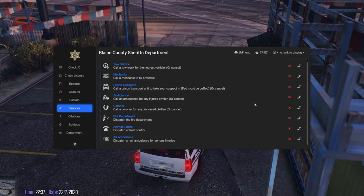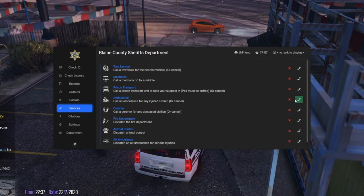Click services, and then do the regular ambulance, because he doesn't need the air medic — he's not important. Remember, don't use this for players, only use it for NPCs, because otherwise it bugs out.